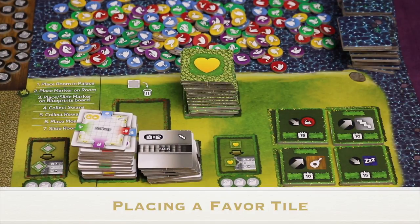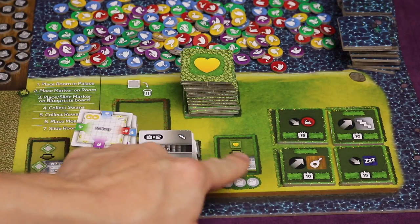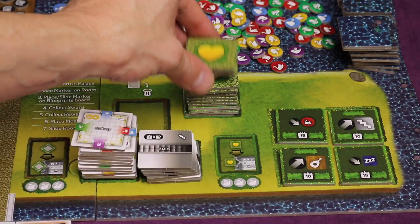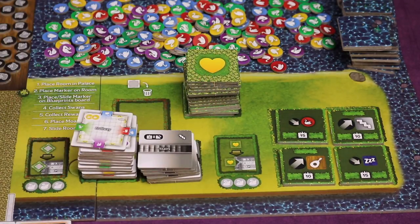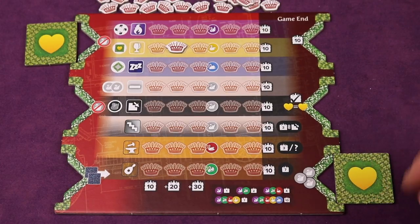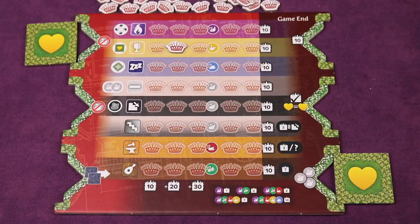The third option is to place a favorite tile on your blueprint board. Pay three swans of any colors, draw the top three from the favorite tile stack, choose one, and place it face down horizontally on your board — these are secret end-game goals. The two you didn't choose go to the bottom of the favorite pile. You don't have to take one; you can put all three back. You cannot take this action if all six slots on your blueprint board are filled.